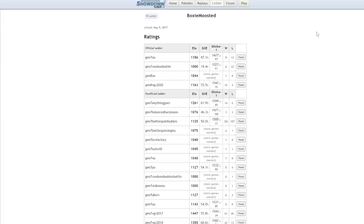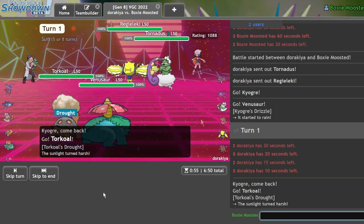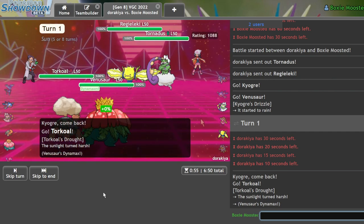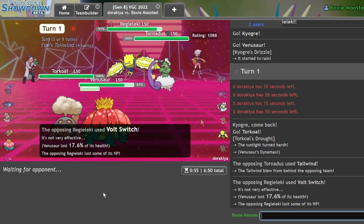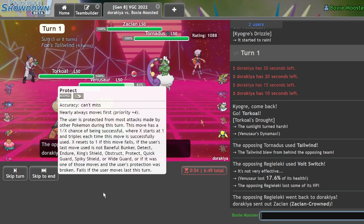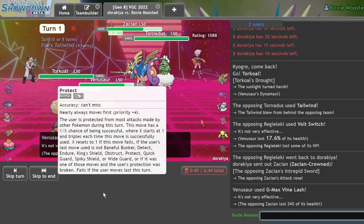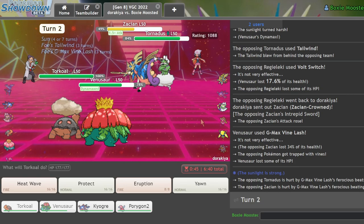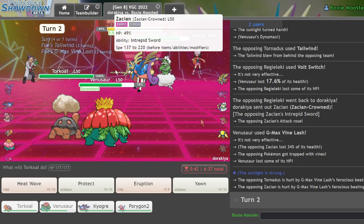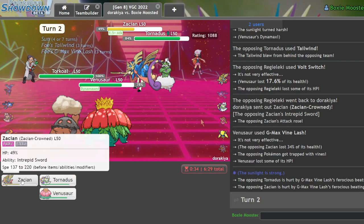What is my test account rated? We test so much bad stuff on here, we're at 1153. You don't know if something's going to be any good until you use it. As they go for Tailwind, there's the Volt Switch into my Venusaur, trying to break a sash I'd assume, but they're Life Orbs. There's the Zacian — it's not going to like the chip damage it has to take for the rest of the game. I want to make a read and say they're just going to switch in Kyogre, so I'll go for a Yawn onto the Zacian.